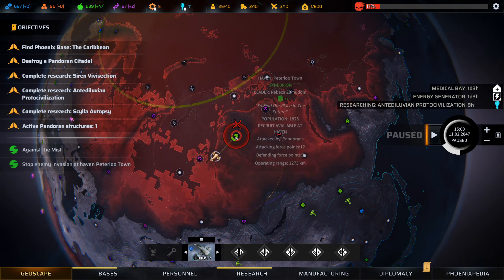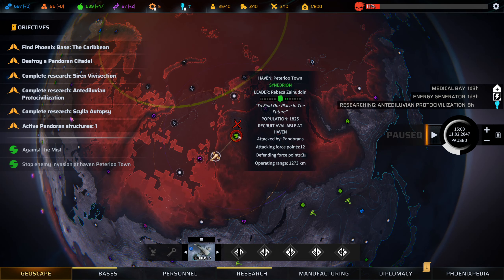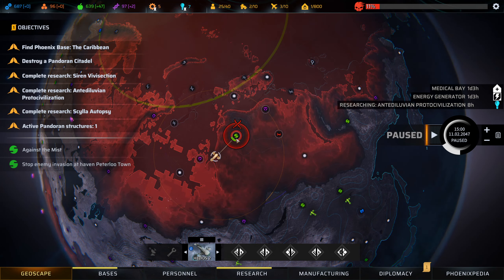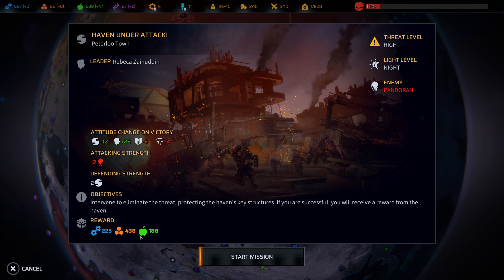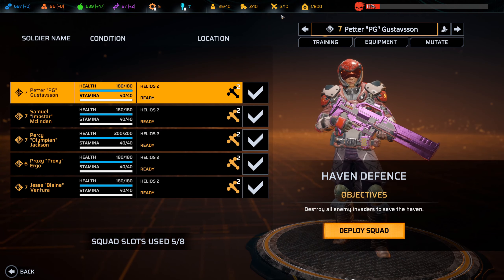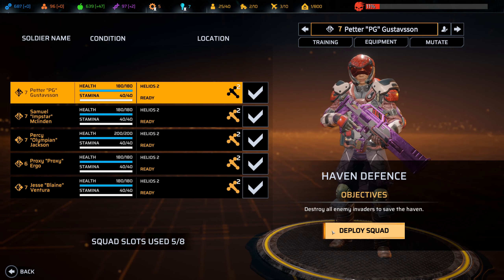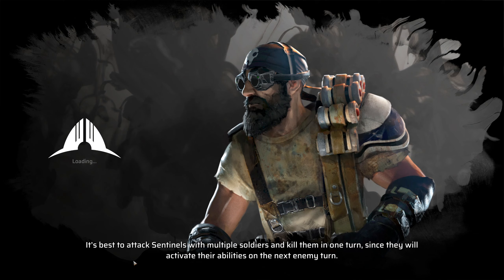Hello everyone and welcome back for another episode of Phoenix Point. Peetaloo town is under attack, probably by this lair, so we're on our way to try and help them. The attacking force is only worth 12, unlike this one which had like 23, so this should be relatively straightforward. Then we can move on in and kill that lair afterwards. New Jericho is not going to like us for this, but overall I'm fine with that. Everyone is pretty much as geared as they can be because we unfortunately lost our stores at the start of the last episode - very frustrating. Let's send them in and see what magic they can perform - this is our rapid response team after all.